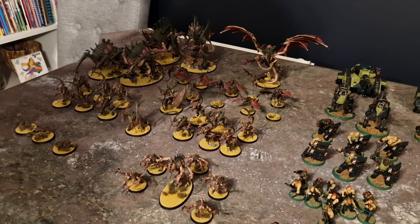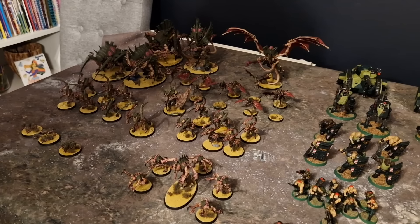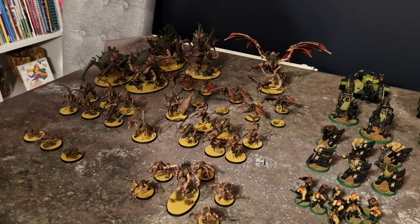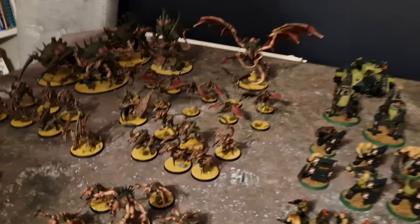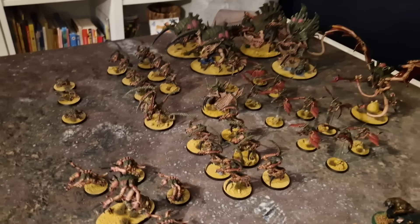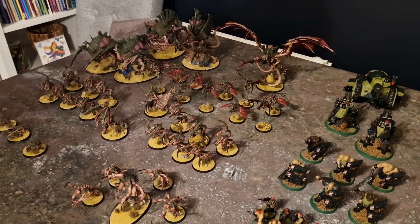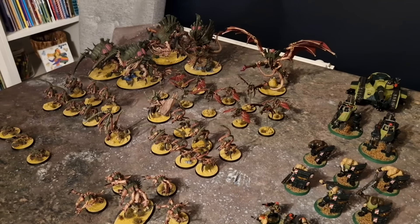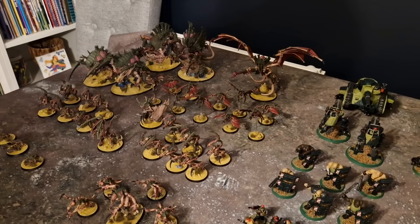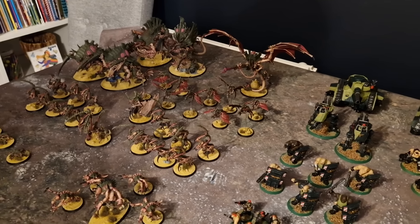There's a Lictor who can rapid ingress for no CP at some point — he's also a lone operative, which is nice. Two units of six Von Ryan's Leapers put out lots of attacks; they're fairly quick and have Fight First, which will be very helpful today against combat Guard with lots of blendy infantry units, though they're not very tough so you could just kill them before they get to you — with lasguns.